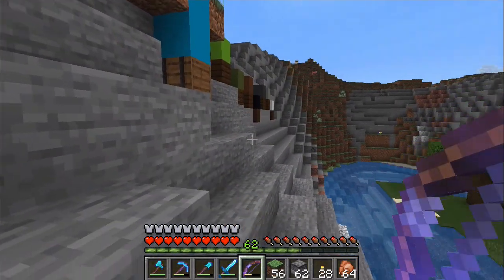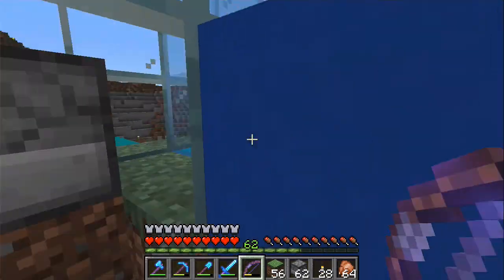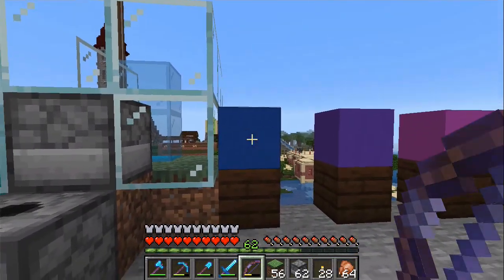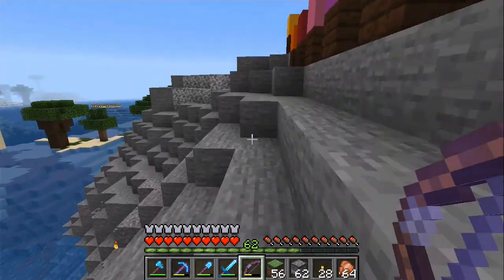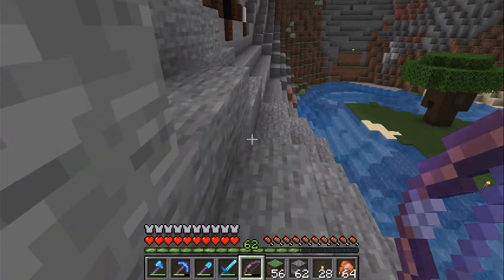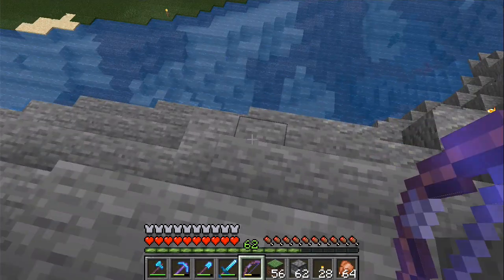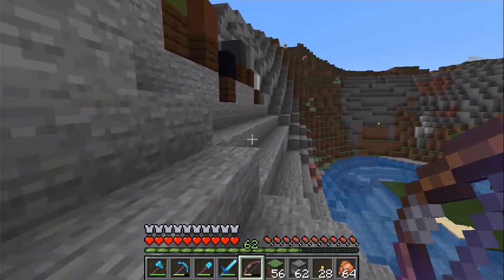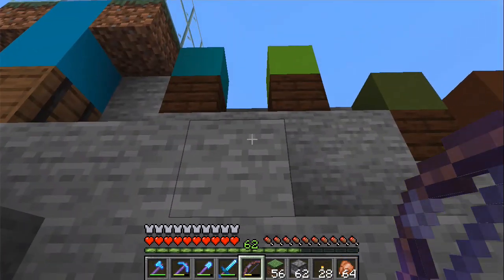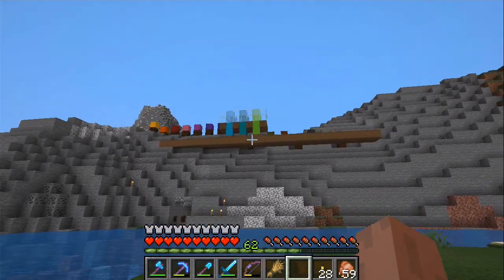Maybe it would look nicer actually to have the farm a few more blocks towards the spawn area, because otherwise this ledge will just look as if it is man-made construction more clearly. I think this is a good placement. I'm not overly fond of the stripped log there — I do like the dark planks so we might switch them.